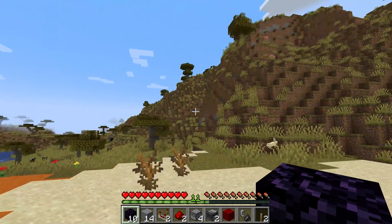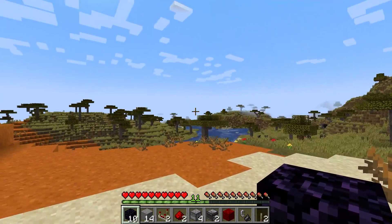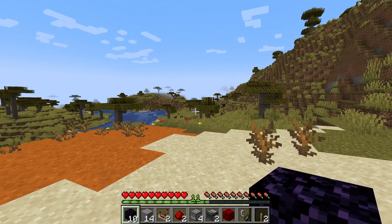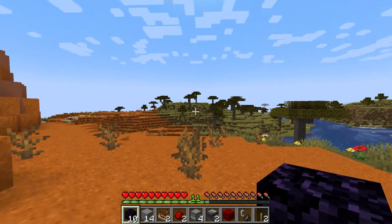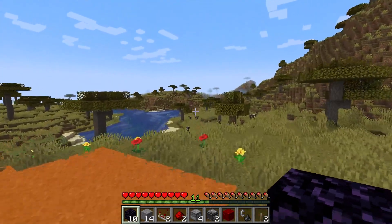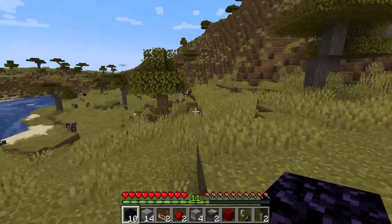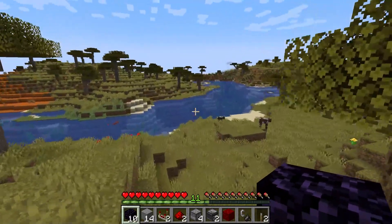Once you load into the world, regardless of whether it's for Bedrock or Java, all of your progress should be kept. This includes all items in your inventory, experience points, structures, and everything else. Besides this, these uploaded server worlds can always be transferred back through the panel if you want to. All progress should be kept too, meaning anything you do in single player will also carry over if you choose to transfer it back.